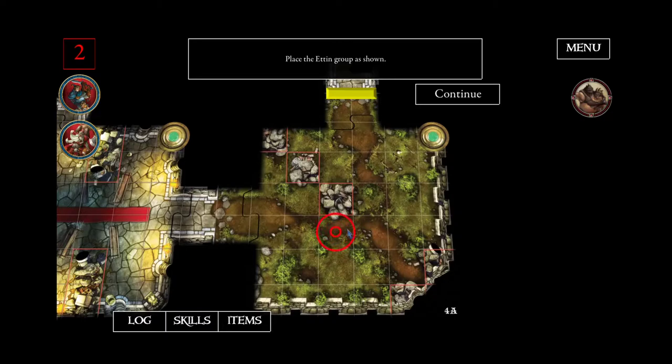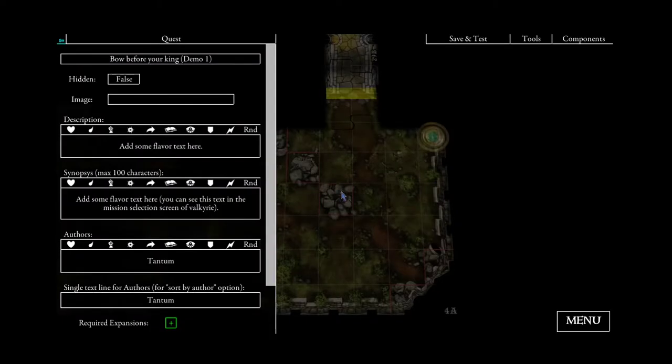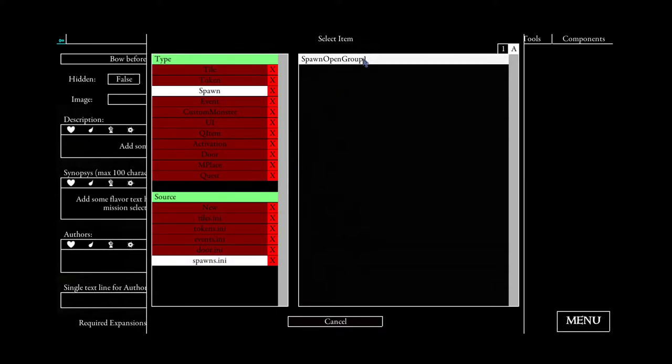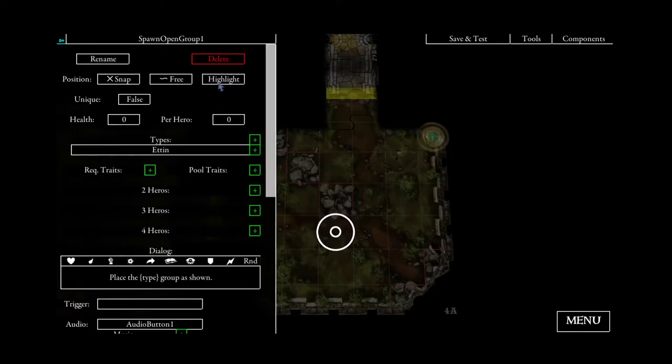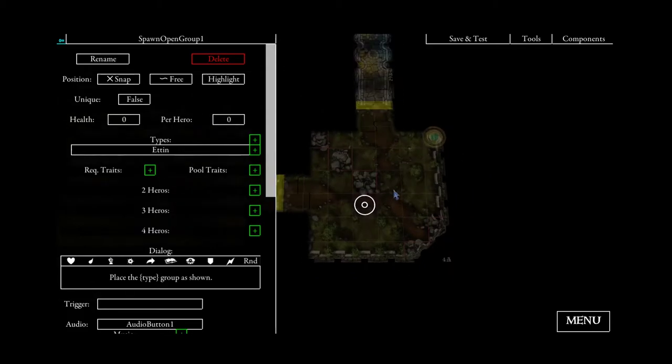This is a little bit different from the normal placing events. If we go back to our editor and go back to our spawn event, you can see this text for tiles and tokens normally says 'camera' and not directly 'highlight', but for spawns we only have the highlight or the unused option. Unused means it will not highlight anything on the board, but we want to highlight it so the players know where the Ettin should be placed.